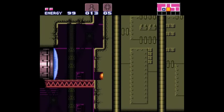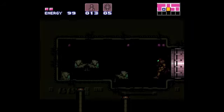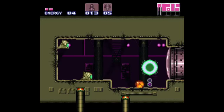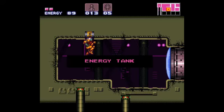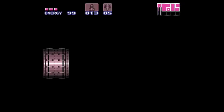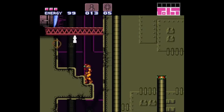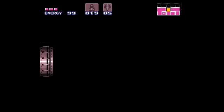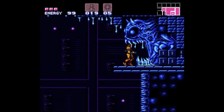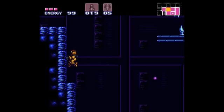Now that we've defeated Kraid, this door is actually unlocked. Let's see what it has to offer. Oh, these things can only be killed by bombs, but they're pretty vicious — they latch to you and consume your health. Another energy tank is good for us. This thing was also in the original Metroid, although it wasn't quite as frightening looking or detailed.